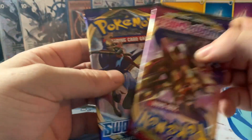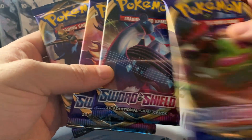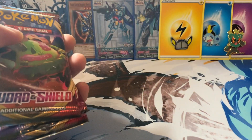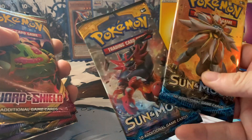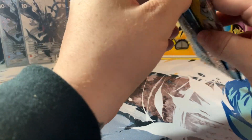They have in total three Sword and Shield packs and two Sun and Moon base packs. Let's get into these — I can't remember if there's a trick with these or not.